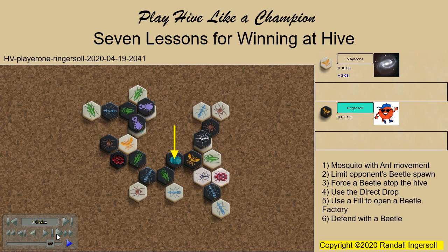Lesson 7: It's okay to give up a draw if you're certain of victory, but don't give up a draw looking for a possible victory. When the mosquito moves, my mosquito is free to advance.